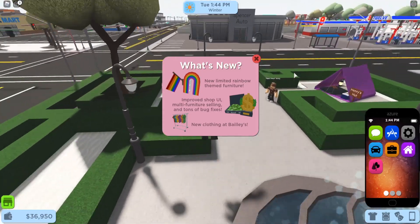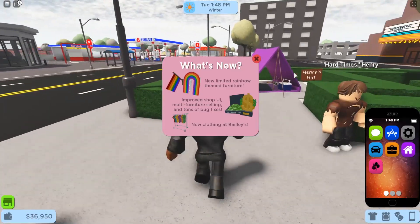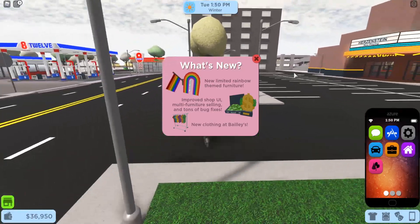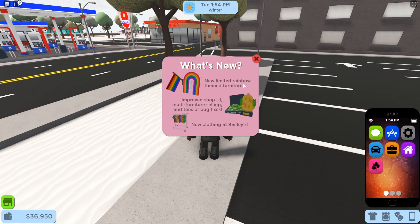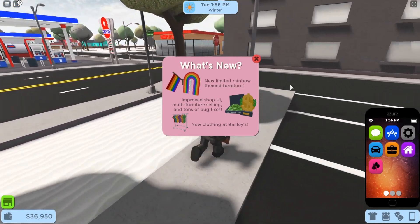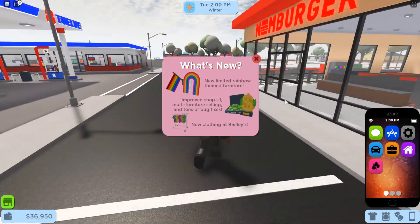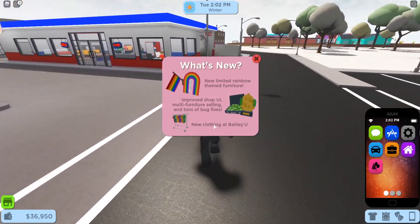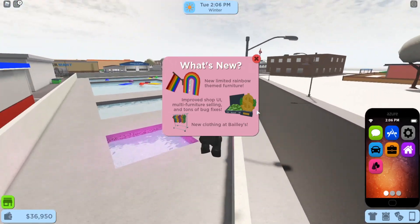All right guys, today we're on RoCitizen on this brand new update. I haven't been on this game for quite a while — they haven't published an update for literally ages. So right now we got new limited rainbow themed furniture, improvement shop UI, multi furniture selling, tons of bug fixes, new clothing, and Bailey's. Let's go and get over to the codes in today's video.